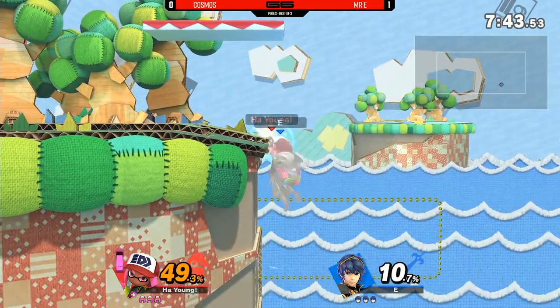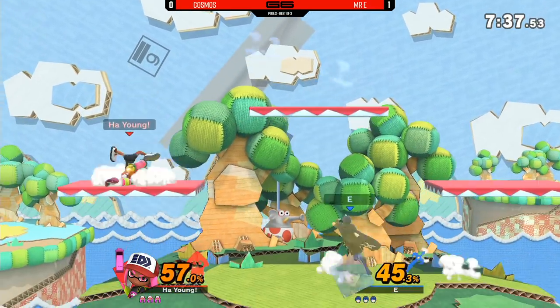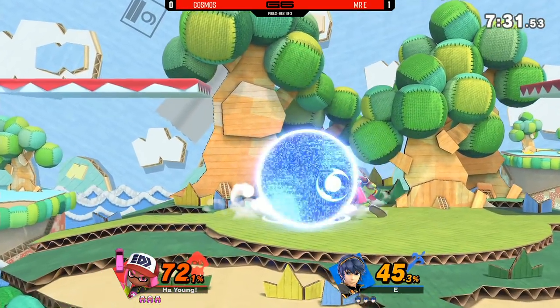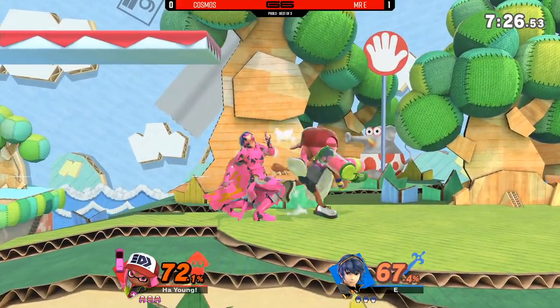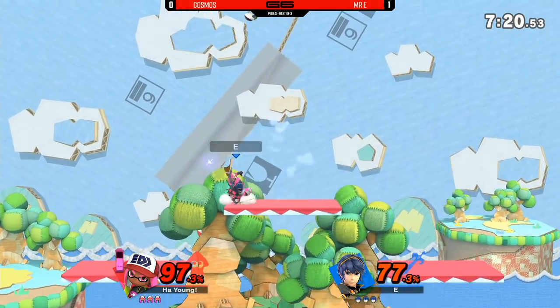Swinging that Dancing Blade with repeated hitboxes — not going to make it easy for Inkling to get in and get those touches that she needs to keep the combos going. Tipper forward tilt — just swatting Inkling out of the air. That is this character's biggest weakness: their lack of range. Of course, the mobility makes up for it. Fairly similar to Wario or Pichu — they might not have the biggest hitboxes, but they're quick enough to mitigate that.